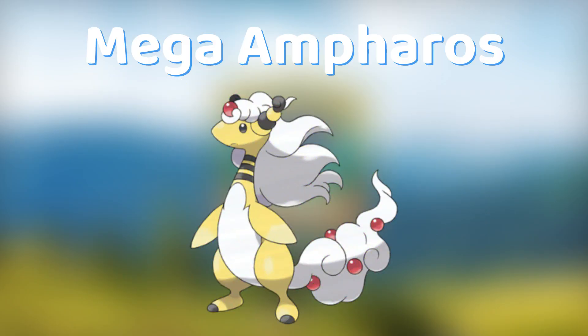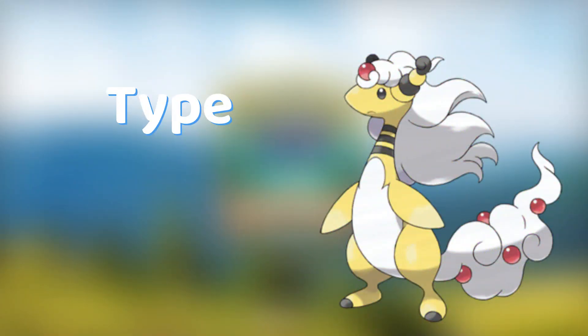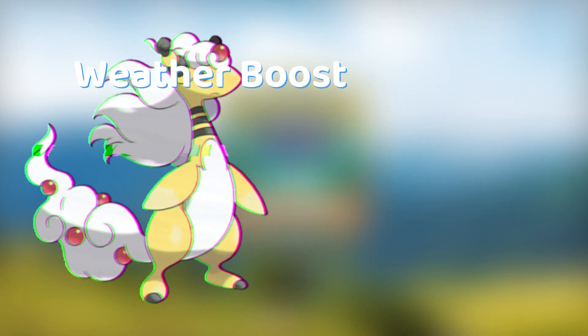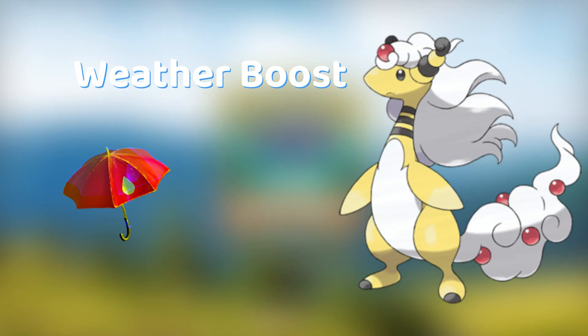Now let's talk about Mega Ampharos. Mega Ampharos is an Electric and Dragon type Pokémon. It is weak against Dragon, Ground, Fairy, and Ice type moves. Mega Ampharos is boosted in rainy and windy weather.